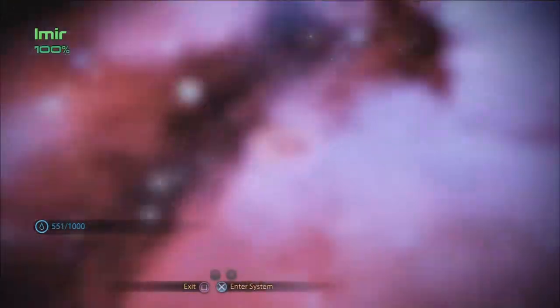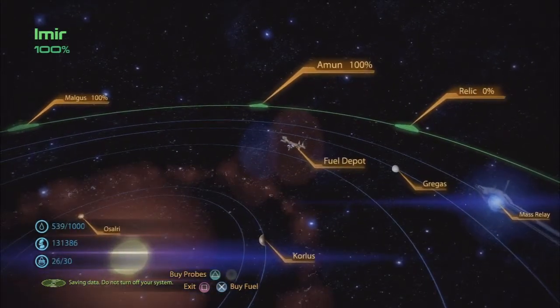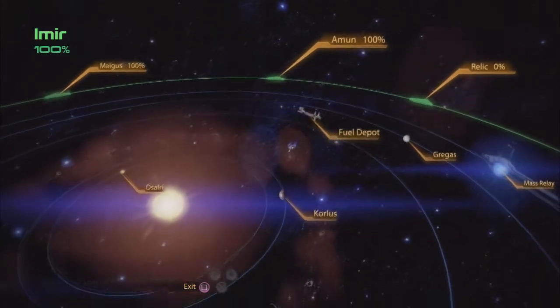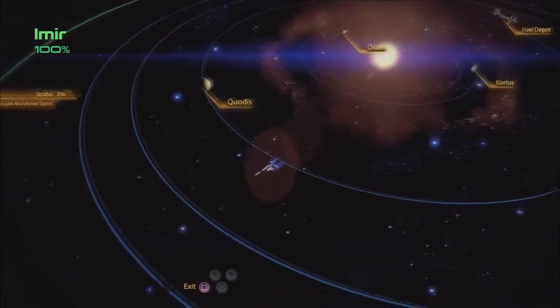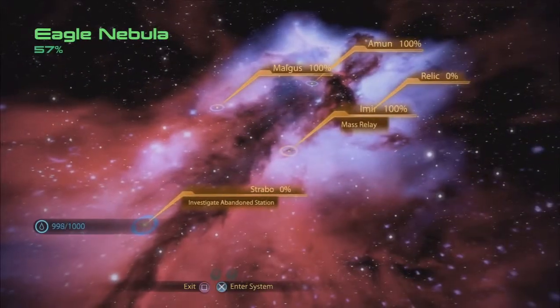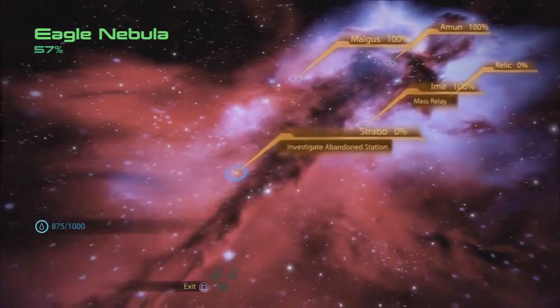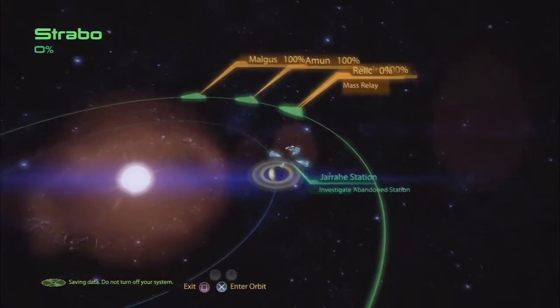Actually, let's go over here to the fuel depot first, because the last thing I need to be doing is running out of fuel — I know that would be bad news bears. And for the record, I didn't see this earlier, so this might be part of the side mission or that mission we just did. Let's take a look at this abandoned station.